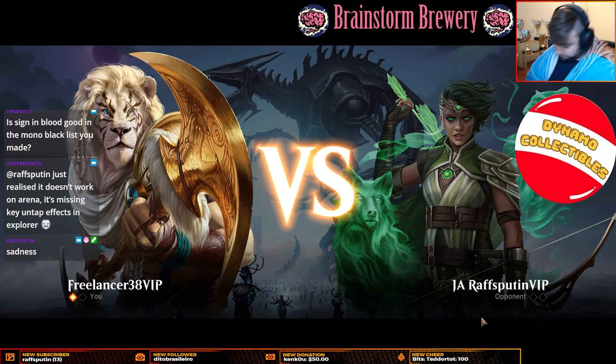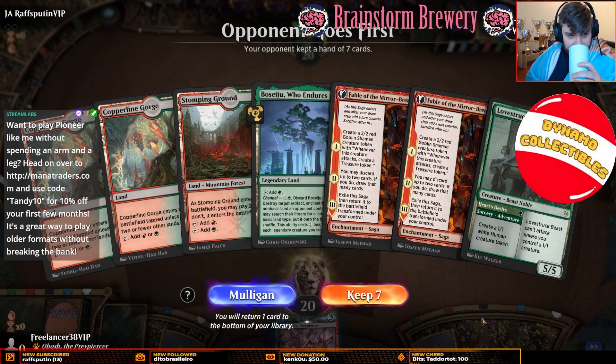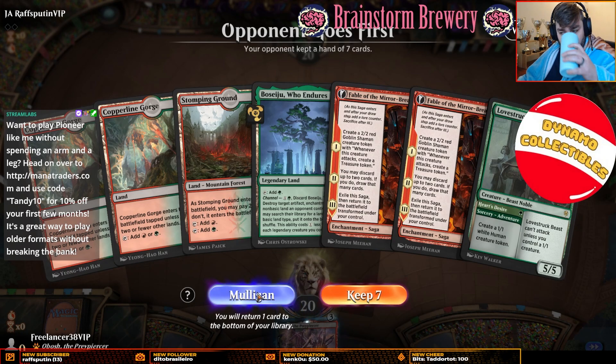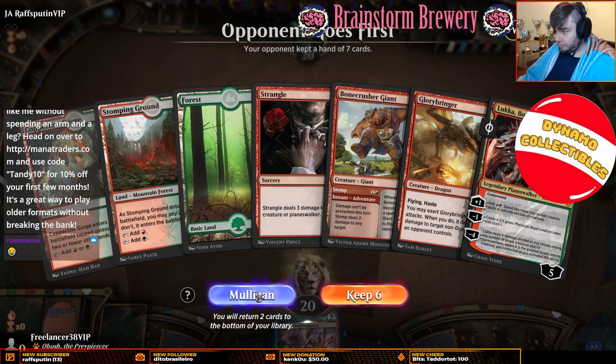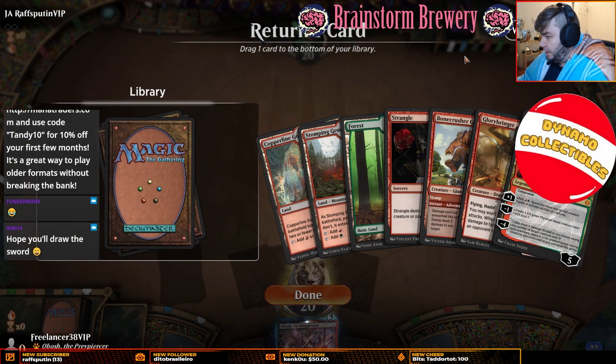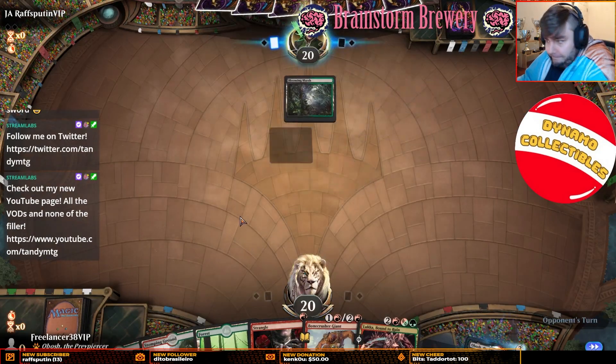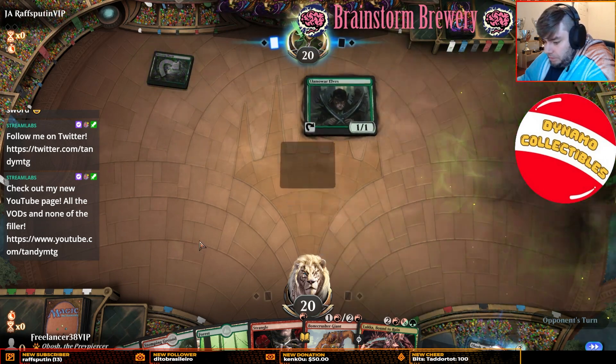We'll try it later in the week in Pioneer. Alright, we'll keep this one — I'm going to keep the Luka because it's good. I don't think it's that good in the matchup but it's okay. I'm going to put back a Glorybringer just because I want to keep the Luka. Elf you, no — Elf you.